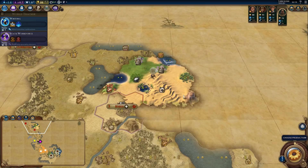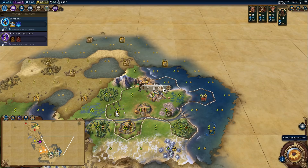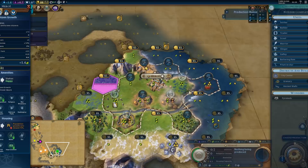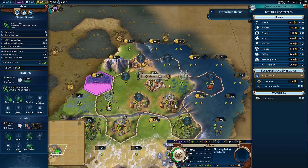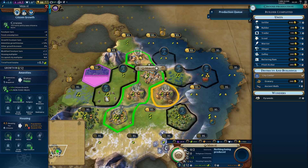I hope I won't have to finish that research the hard way. We should grab the crab, the other stone, and the cattle. First the stone, then the cattle. 31 turns until the city grows — that's a little bit too much. I don't think we can speed it up too much; it's mostly because of housing. Let's go for production instead.